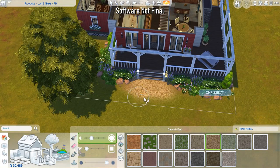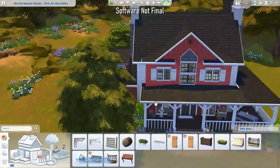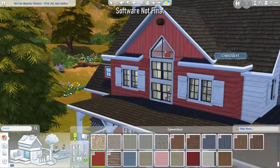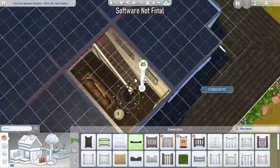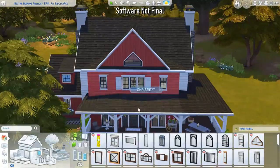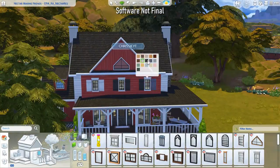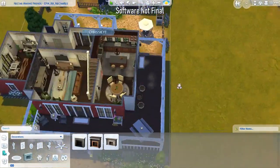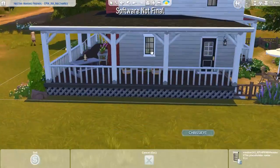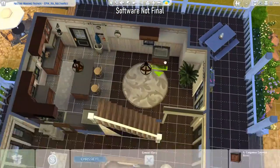The way this worked is you get the game, start building — first focusing on the general shape and layout, then object placement — and then you send the build off to the Sims team for feedback. Something important to note: I did not use any cheats for any of these builds. No move objects, no free rotating, no raising items, no sizing items up or down, no show hidden objects or live edit.